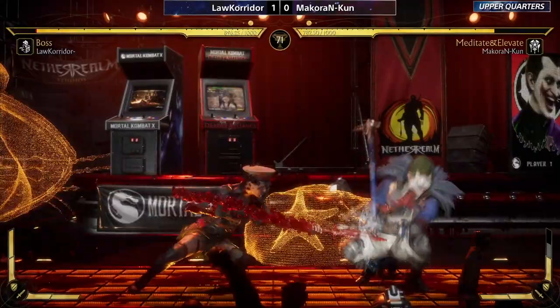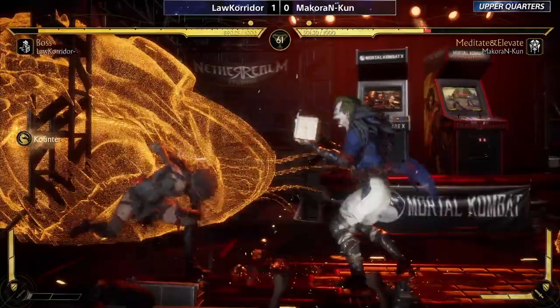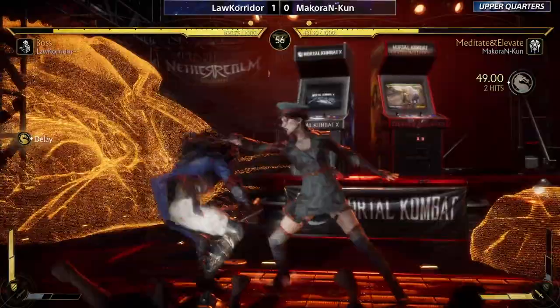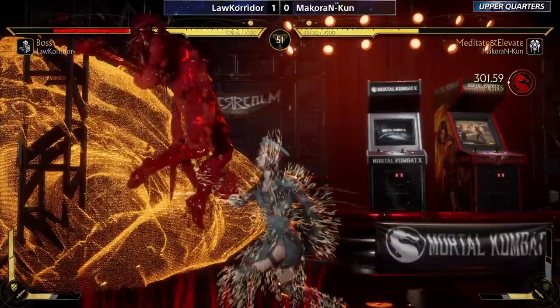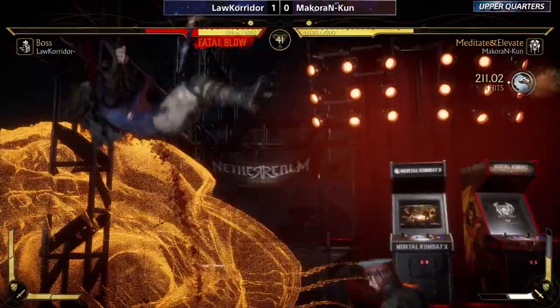We know Lore Corridor is an incredibly confident player — you just need to watch any one of his streams to know that. Nice knockdown and confirm, mixing things up. Looking for the far teleport and that will be spent. Macaron escapes the corner but by doing so loses the defensive meter — that's going to be a trade-off here.